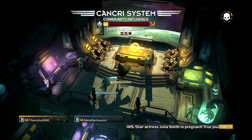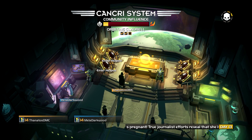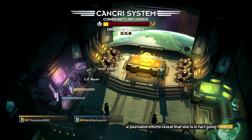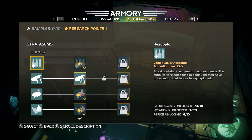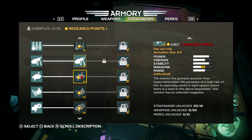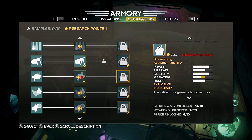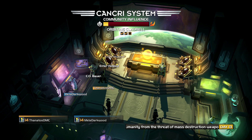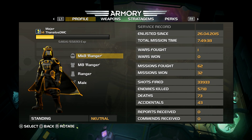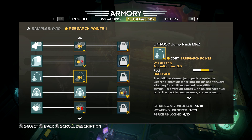I did everything — all the kills and everything. We've got another research point. I'm trying to decide if I want to upgrade. I wanted to upgrade the level 3 of the angel, but we're going to keep using the jump because it is pretty useful. I would go with double fuel, though.